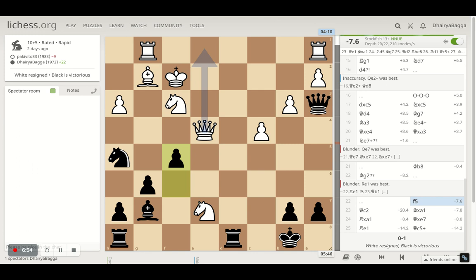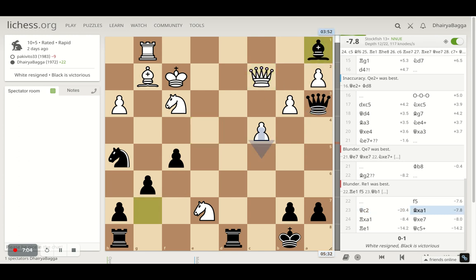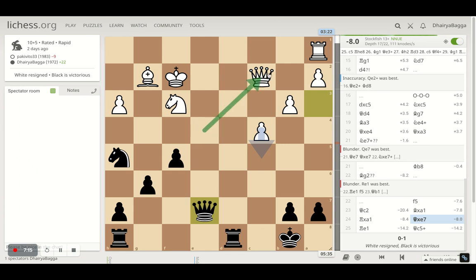I played f5 here, attacking the queen as well as attacking the rook — one of the interesting moves that gave me more advantage. The queen goes back and I get the rook first, the opponent takes back with the rook, and now the knight is hanging so I took the knight as well, because I had deflected the queen earlier. I got a couple of pieces for a bishop, which is always nice, and now I'm in complete control — minus eight, so it's black who is leading with an extra rook.